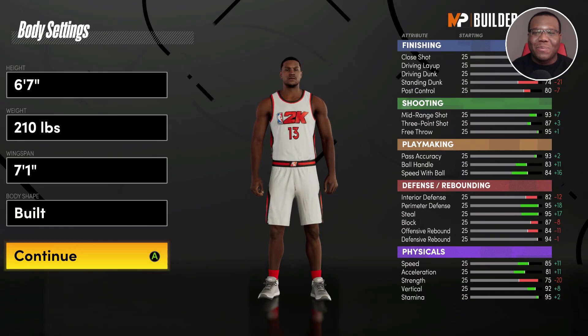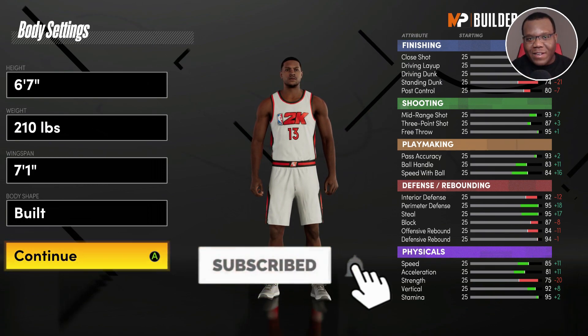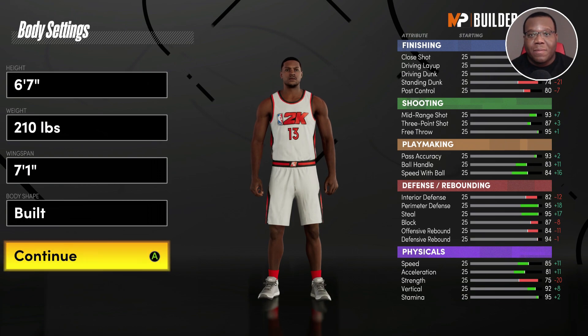What's good two-way fam, it's your boy Tilly here. We're going to try to make the best Paul George build that is solid all the way around, but will also be beneficial to how 2K21 Next Gen plays and how you can maximize your badges to the best of its ability.